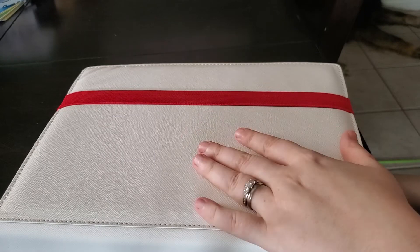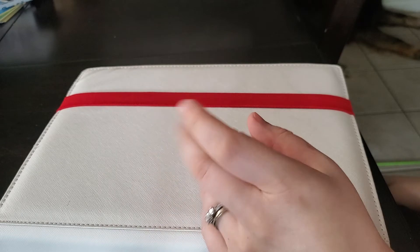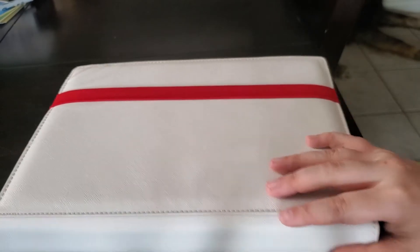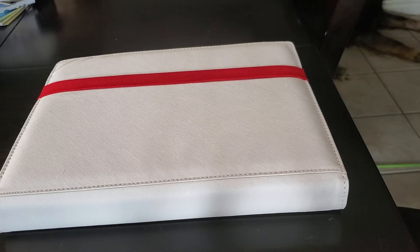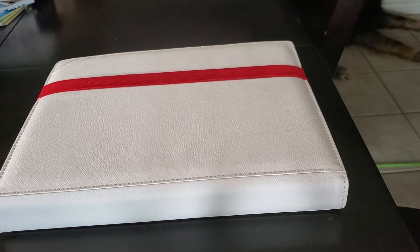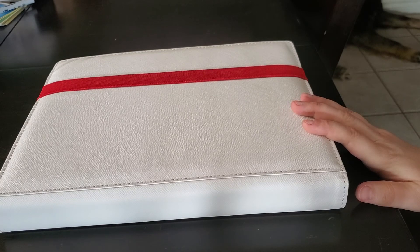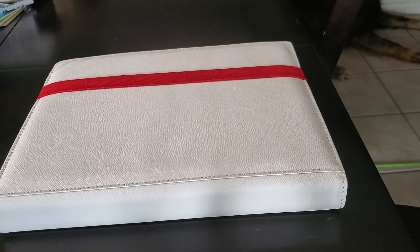We did open the Blastoise and Venusaur boxes as well, but I didn't classify those as Battle Styles-specific promos, so those are in a separate binder with our other promo cards. We do have a binder just for promos — I can do an update video on that at some point. But that was a quick update on where we're at in Battle Styles right now. See you guys next time!